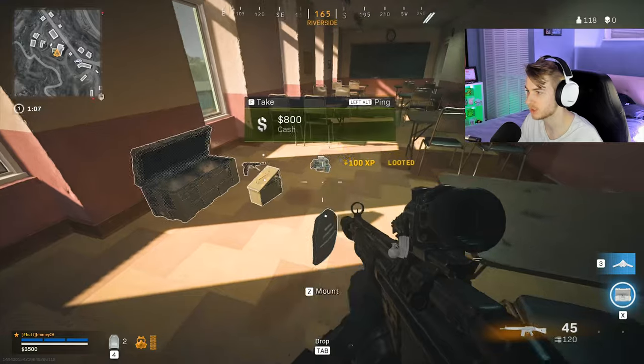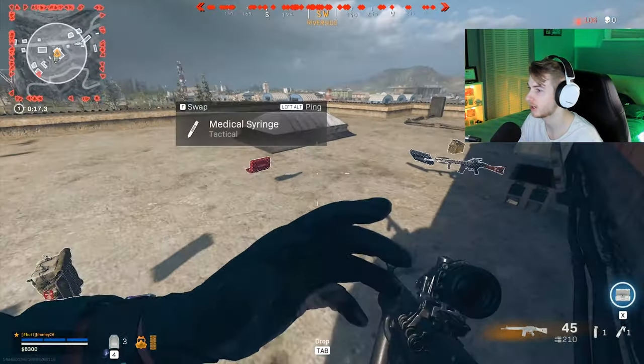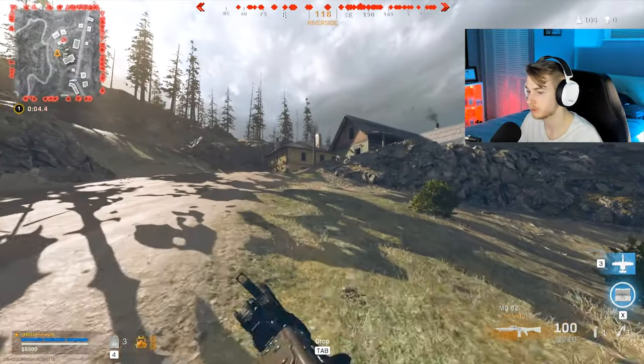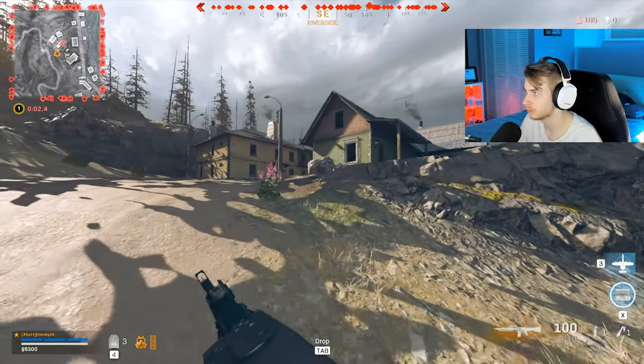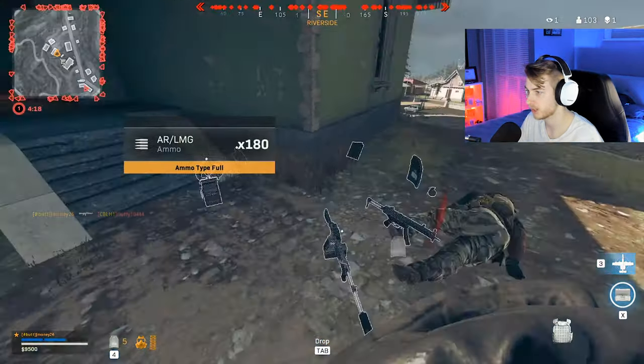Can you imagine just being in this house looting and then somebody just teleports in? I definitely looked up a map to see where those red doors were gonna be at. Advanced UAV time. There's somebody nearby — let's see if we can get them with the MG82 ground loot. Oh yeah, this thing still hits. That guy got dunked on.